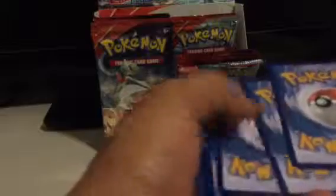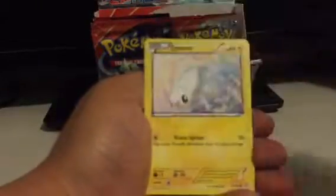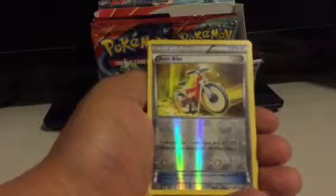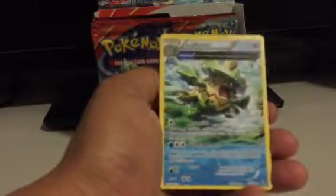There's no EXs yet — somewhat disappointing. Lombre, Combusken, Freshwater Set, 4C, Chinchou, Tynamo, Nidoran, Tentacool. Acrobike is my Reverse, and Ludicolo is my Rare — another one of these sort of full art varieties.